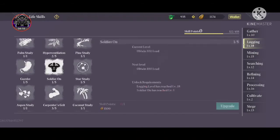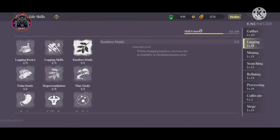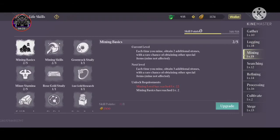These are the essential ones you need to know. Always max out the basic skills first — Logging Basic and Gathering Basic. Now we come to Mining Basic, which works the same way: it gives you additional stones and secondary and tertiary resources.